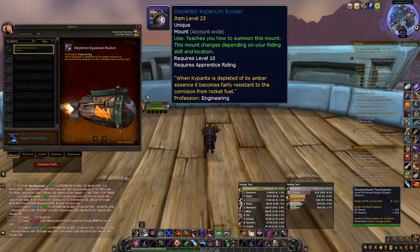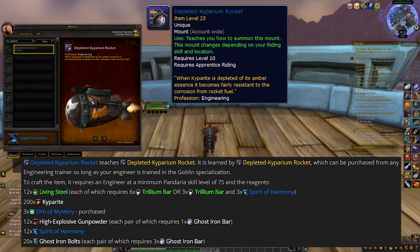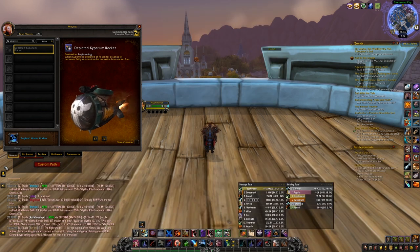Number 6: The Depleted Kyparium Rocket. I think this one looks absolutely fantastic — it reminds me of some sort of TCG mount by the way it looks. This is taught by any Engineering Trainer as long as you have the Goblin Specialization. To craft the item you need 75 skill in Pandaria Engineering, and materials like Living Steel, Kyparite, Spirits of Harmony, Ghost Iron, and also 3 Orbs of Mystery, just like the previous mount. Basically, this is the Goblin version of the Geosynchronous World Spinner.